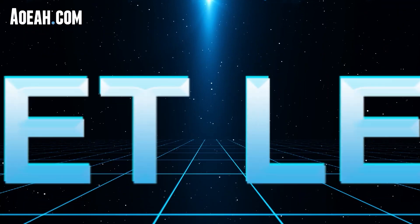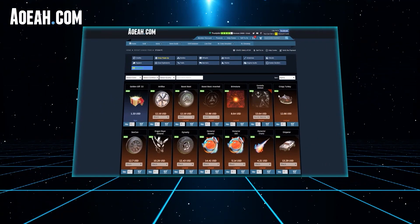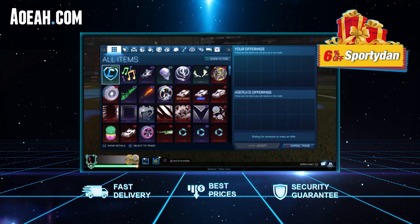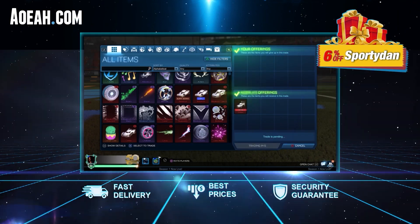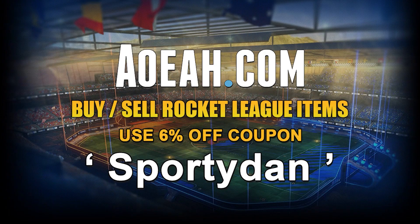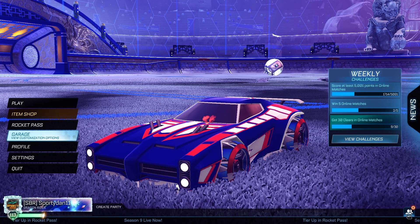Today's video has been sponsored by aowa.com — a great reliable website where you can buy Rocket League items and credits. If you need a place to get items for your dream car design or items you've really been wanting, aowa.com is the way to go. Use code 'sported' — check the link in the description below — for six percent off your next purchase.